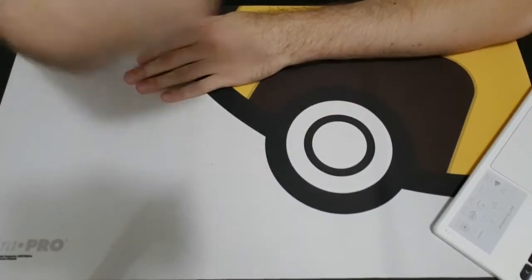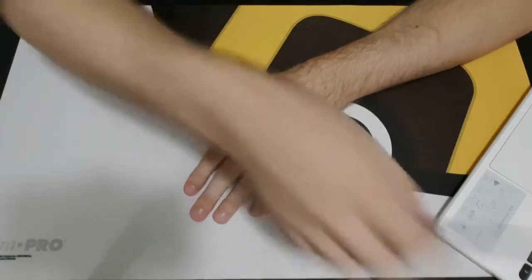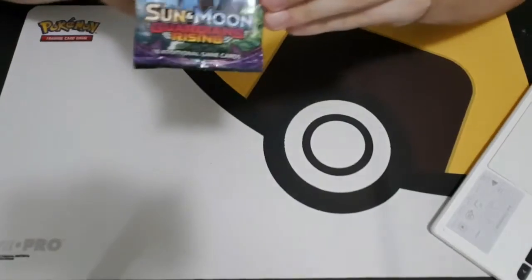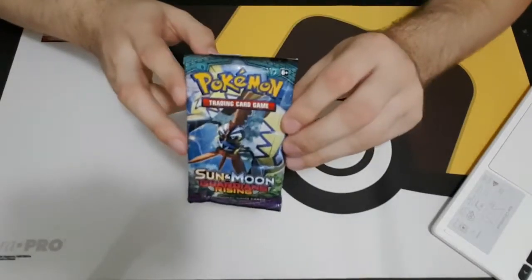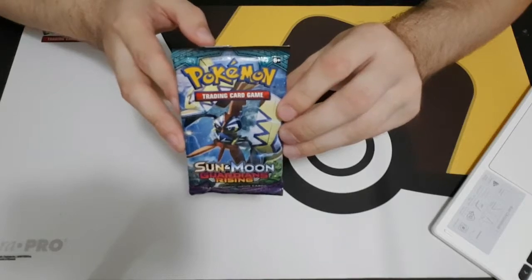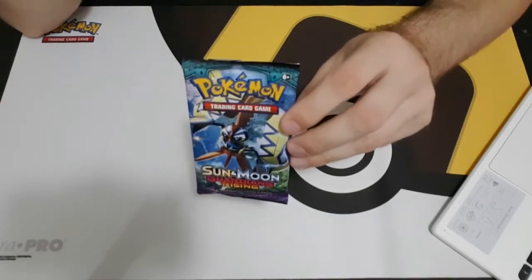Three, two, one. Hello YouTube, this is Cody with Search for My Deck TCG, bringing you a beginner tip. Today it's a quick little video — we're just going to be dissecting a pack, a Sun and Moon pack specifically, because X and Y packs are a little different, and who knows what Sword and Shield packs are going to offer. It's just going to be a quick little video talking about what to expect in a pack.